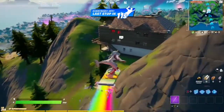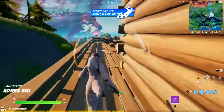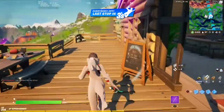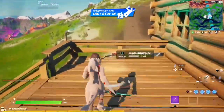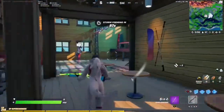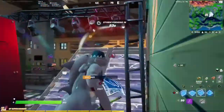Here we are in a brand new match and I want to try something. We have to get headshots with a pistol, so I came to Aper Ski because I want to find a pistol and then go to the IO base next door to see if this works on IO guards. But first I have to make it out of here.